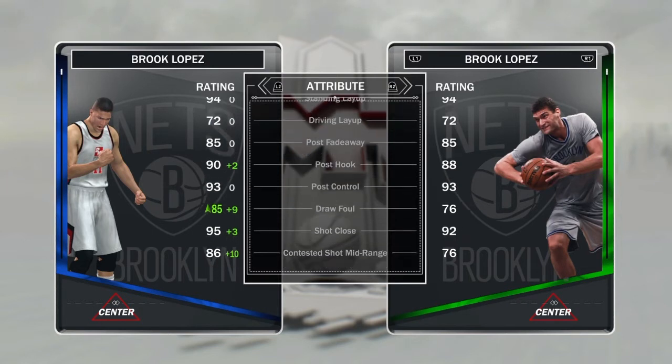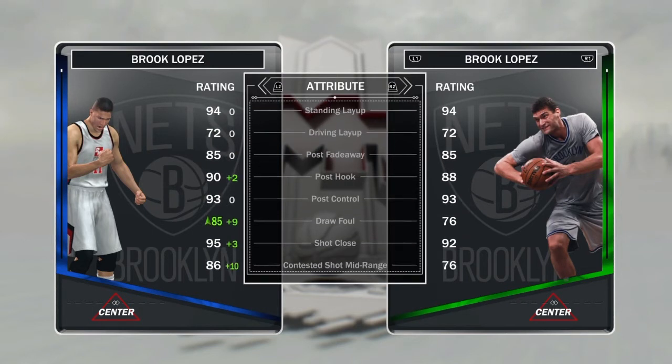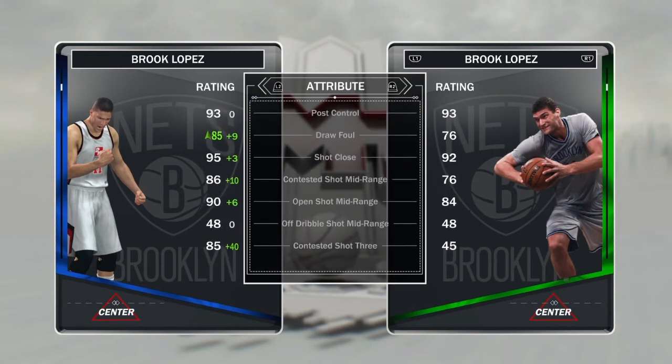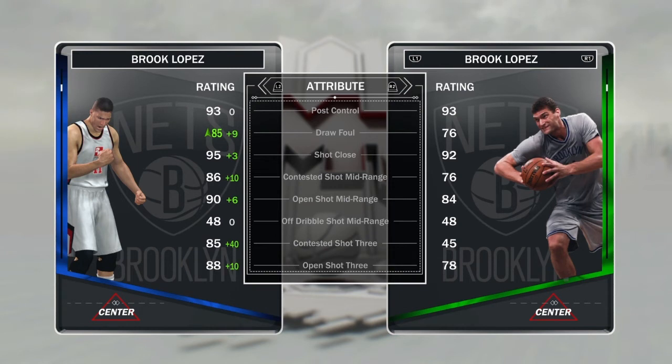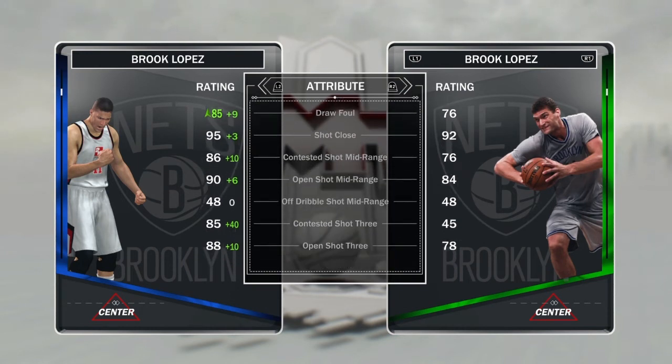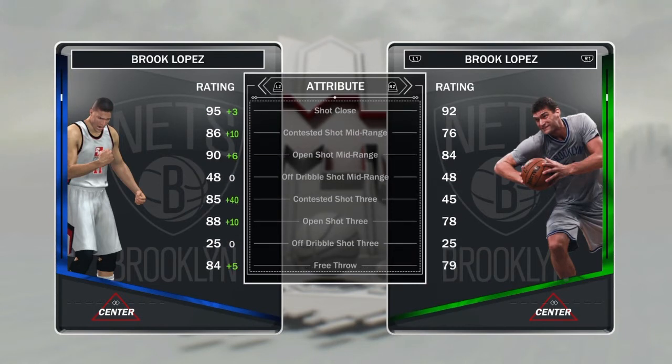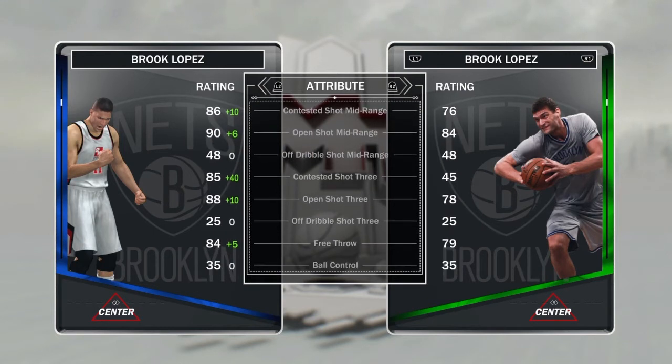This guy probably has a shoe on, but his post hook is up to a 90. Contested mid-range is up ten from 76 to 86. Open shot mid is 84 to a 90. Contested shot three from a 45 to an 85 — that's a big improvement — and his open shot three up to a 78 to an 88. So that's looking nice.